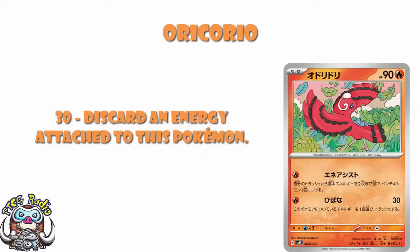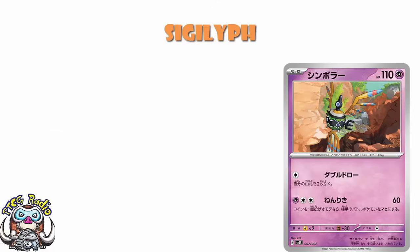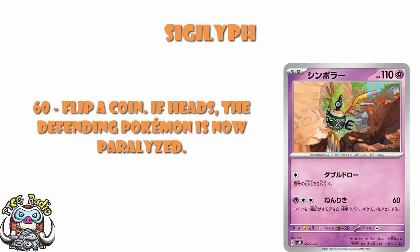We've got a Sigilyph here: single colourless energy, draw 2. 110 HP. I don't think it's a phenomenal Pokémon, but I do think in a pre-release, for instance, this could be a great first Pokémon out. And then we've got free energy, 60 damage, flip a coin, if heads paralysis. Not great.